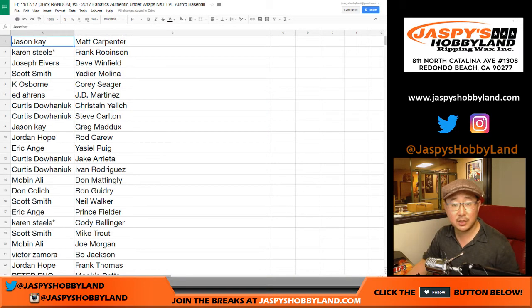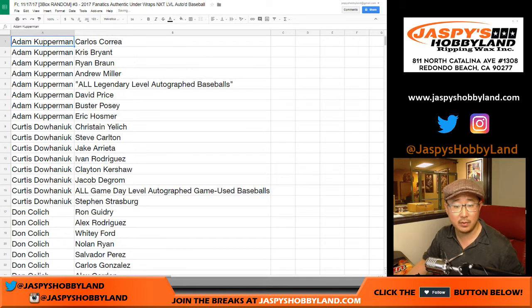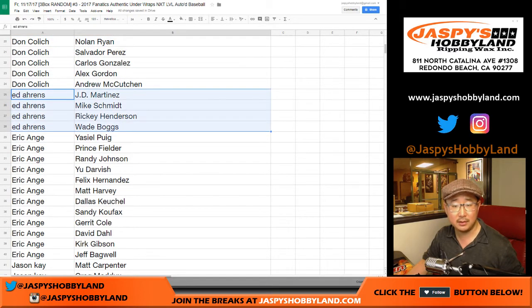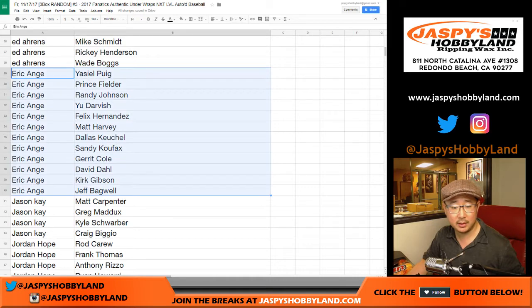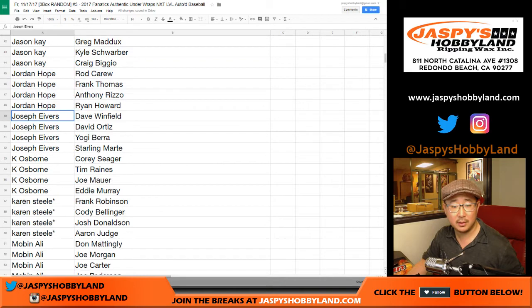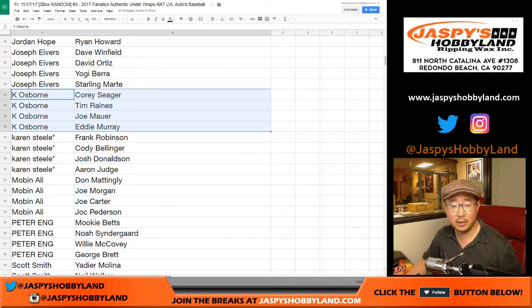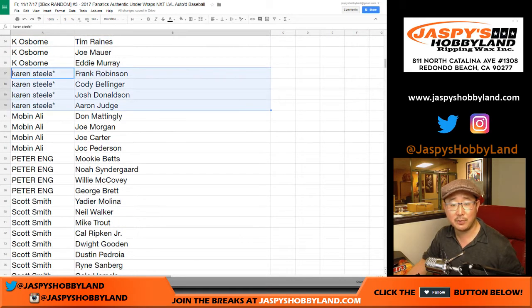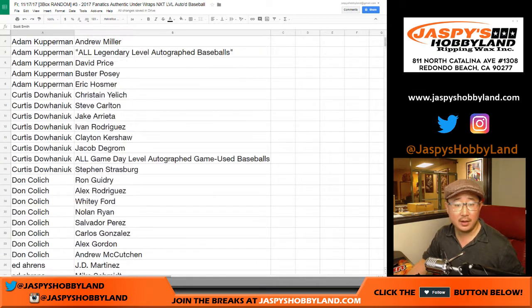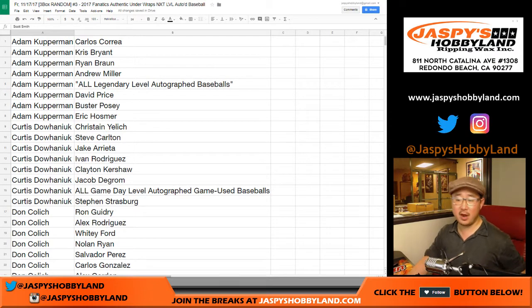Let's sort these by your first name, column A. Adam Kupperman, those are yours. Curtis, those are yours. DC, those are yours. Ed, Eric, Jason Kaye, Jordan, Joe, Osborne, Karen — your last bought mojo includes Cody Bellinger and Aaron Judge — Mobin, Peter, Scott, and Victor. And there you go, folks. There you have it.